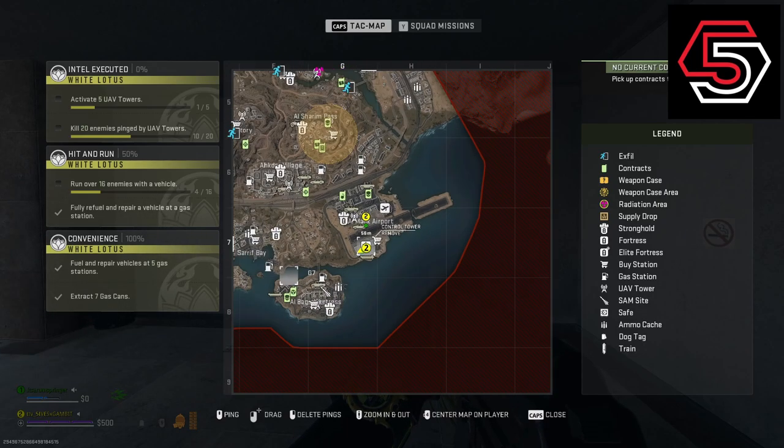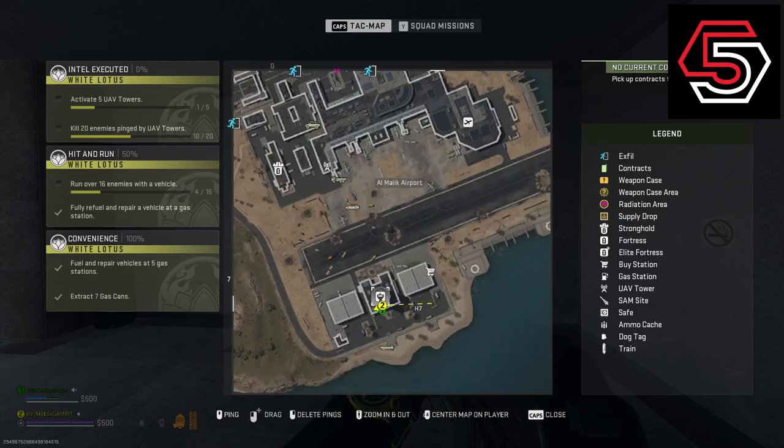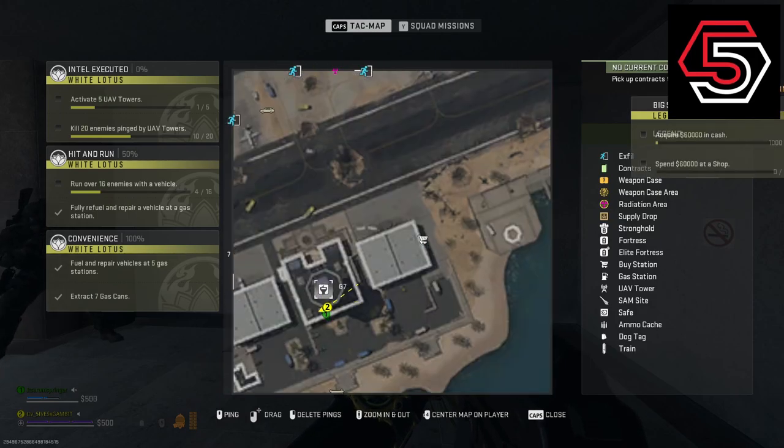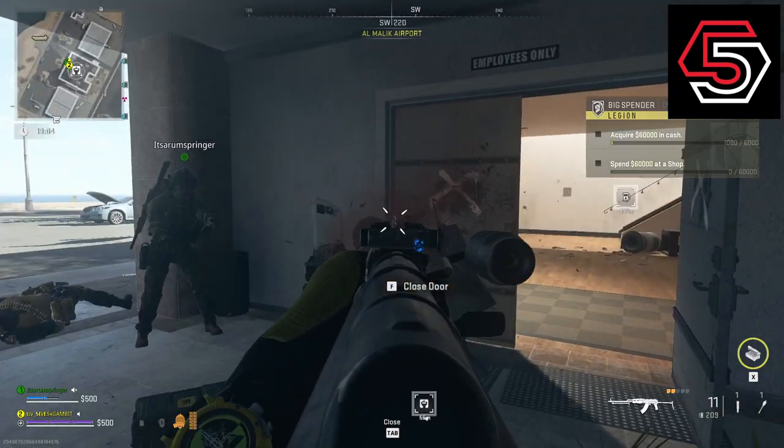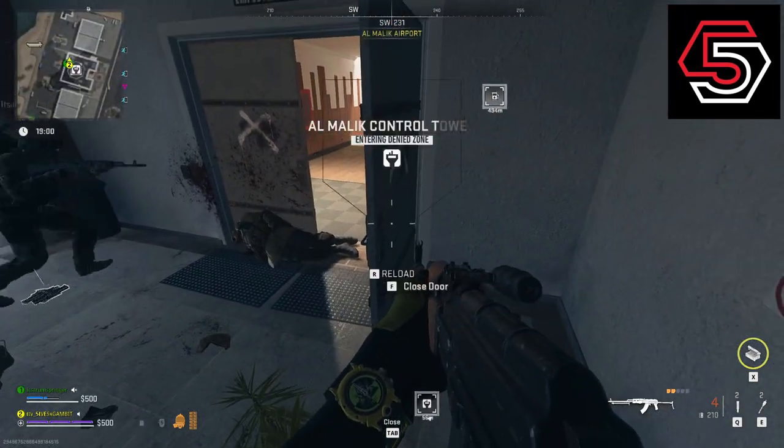Today we're going to do control tower and the conference room key locations right here on the map. The control tower itself is unlocked with the control tower key. If you have the conference room key, you have to have the control tower key to get into the control tower to access it.